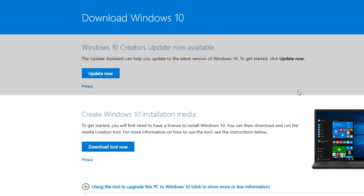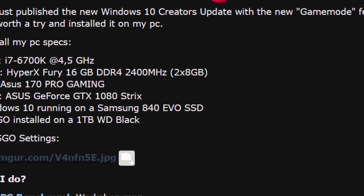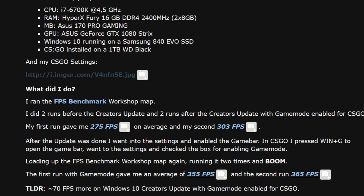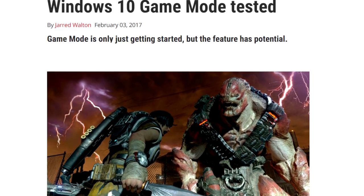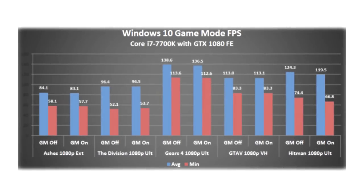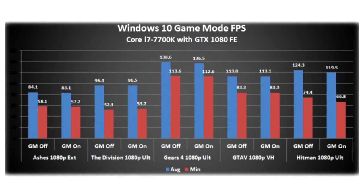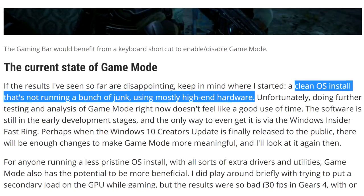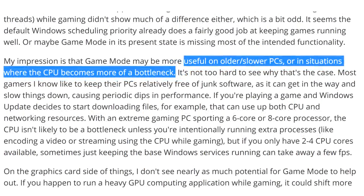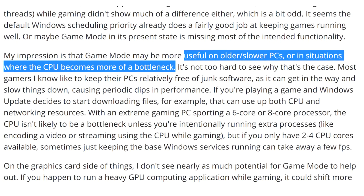This update was actually available for optional download before the release date, and Vodka Bulls Zero on Reddit benchmarked CSGO before and after the update — with Game Mode on after — and noticed an FPS increase. I was kind of skeptical. There was an article in February that benchmarked a ton of games using this setting, and while Game Mode is still pretty early, the author found it underwhelming with no FPS increase. However, those tests were done on a clean PC, and computers with a bunch of background processes may benefit from specifying more resources towards the game.